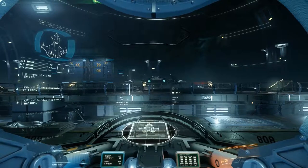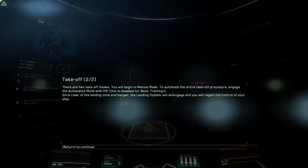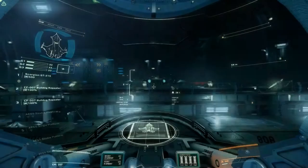Ready? I'm enabling your systems. I will monitor your progress from up here. Takeoff: when taking off from a governed landing zone, you should request permission by pressing button 3. You can take off without permission by simply strafing up, but you may incur penalties. There are two takeoff modes. You will begin in manual mode. To automate the entire takeoff procedure, engage the automated mode with M. This is disabled for basic training.